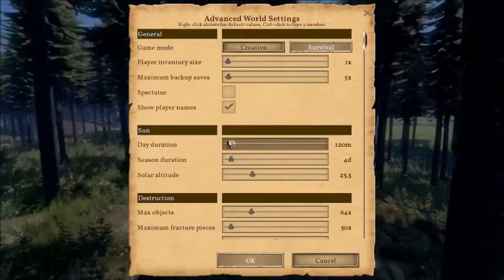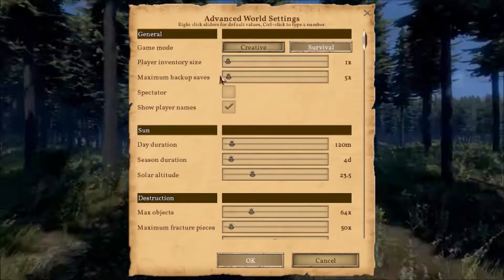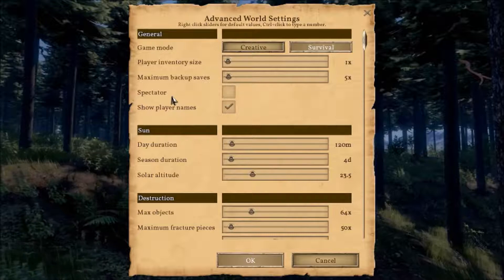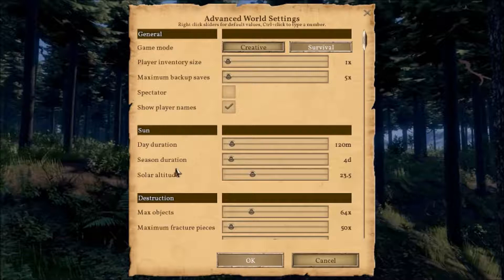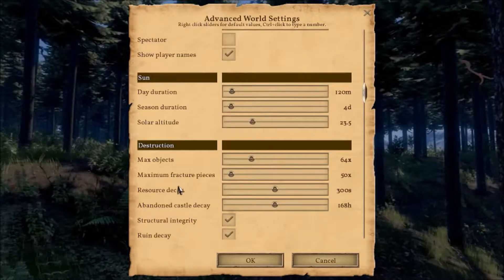You also have Advanced Settings, where you can choose the play inventory, the maximum backup saves, and Spectator Mode which is the default in Creative. There's also Day Duration, Season Duration, and Solar Altitude — how far the sun is from the planet you are on.